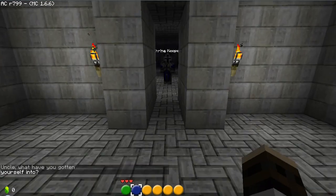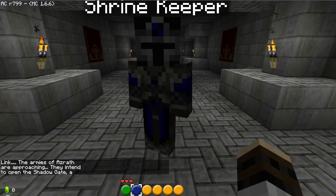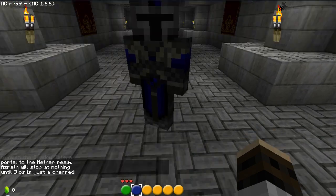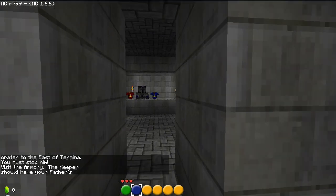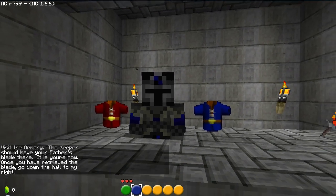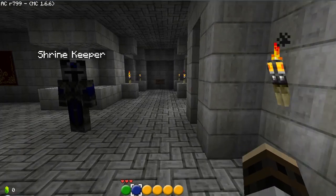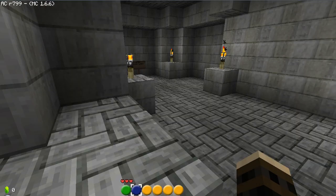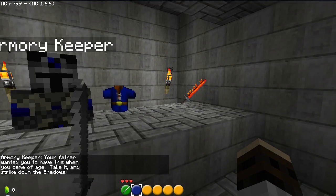The shrine keeper — looks like Boba Fett. Let's do this. The armies of Azeroth are approaching. They intend to open the shadow gate — a portal to the nether realm. Azeroth will stop at nothing until Ilios is charged. The creator to the eastern terminal — you must stop him. Visit the armory. The keeper should have your father's blade there — retrieve it. It is not yours. Now go to the hall on the right way. Under construction. Where's the armory? He said the right hall — is this it? Yep, there you go. Your father — why don't you have this when he came of age? Take it. Strike down the shadows. Oh my god — he's left handed too.